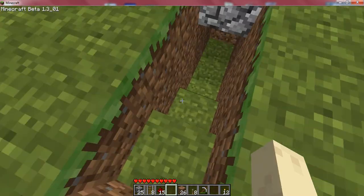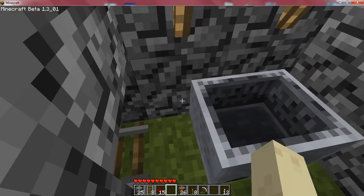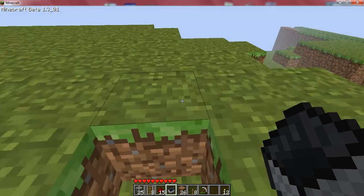Basically what you want to do is come round to the side of the machine and there's these steps. They're not really hidden, but ok, and then you can come in and do it.